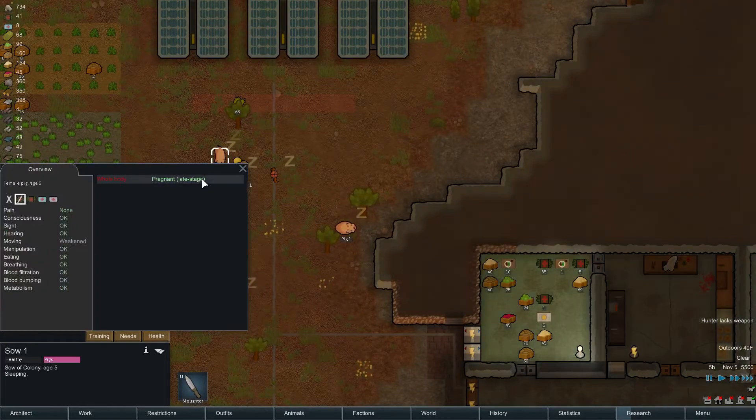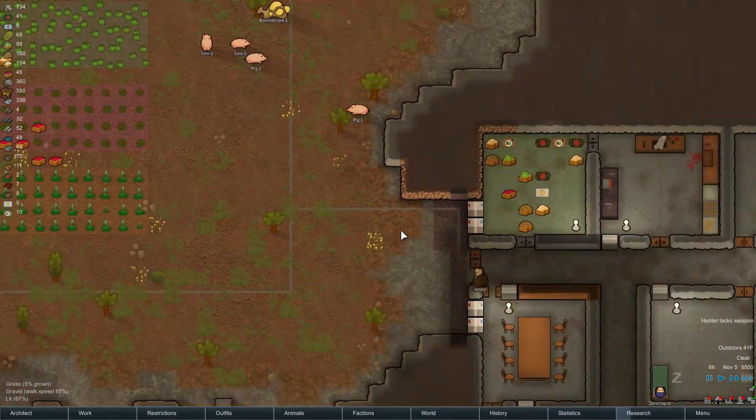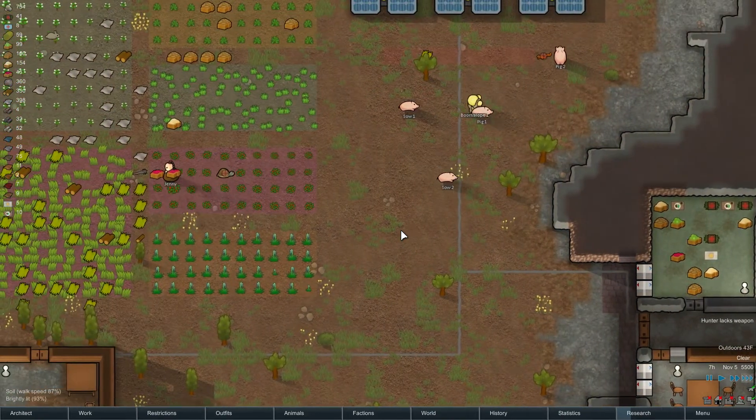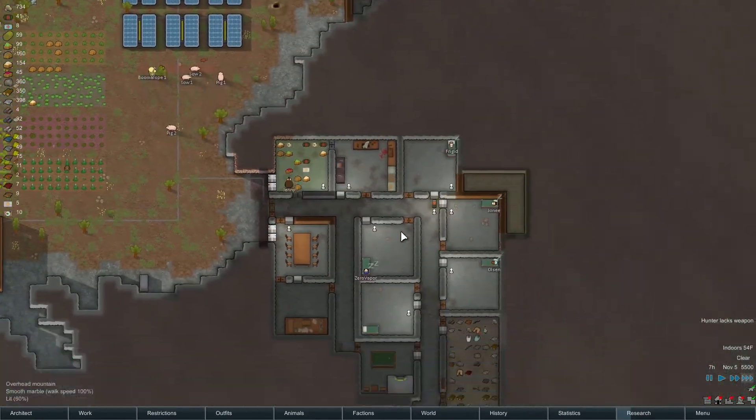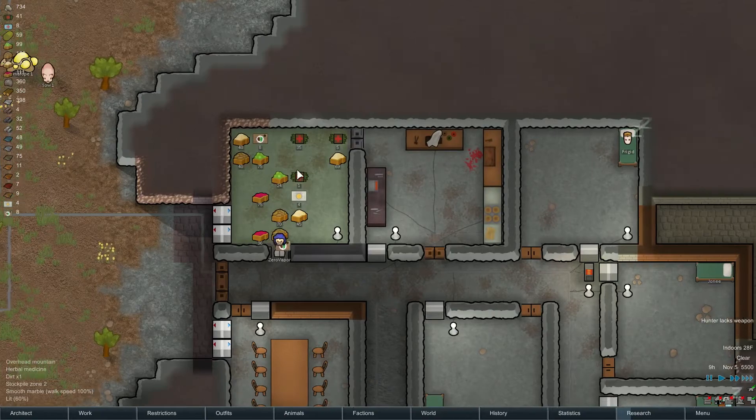The little pregnant piggy — late stage. So she's going to have a baby any minute. She's going to pop. Baby. I wonder if it'll alert us when the piggy gets born. Look how many fine meals we have — that's just awesome. We're coming up in the world.